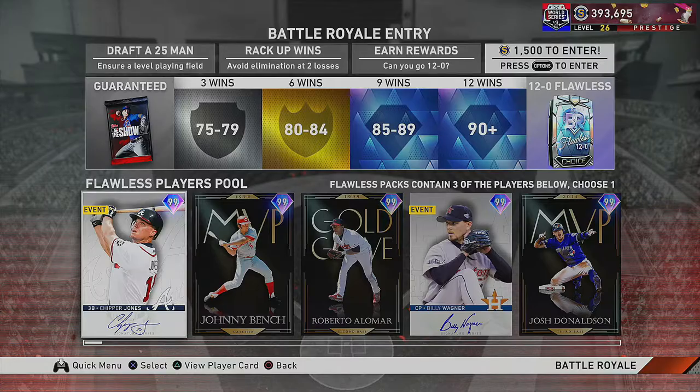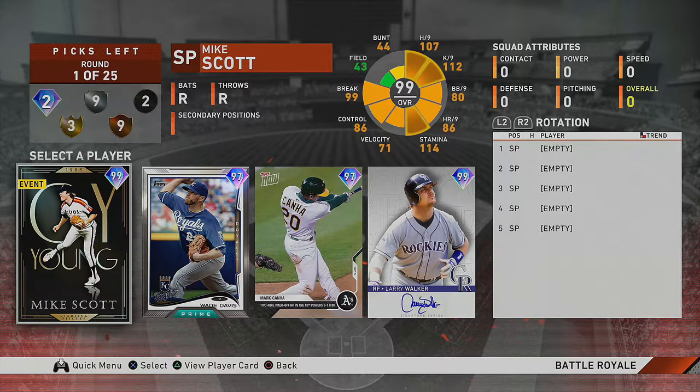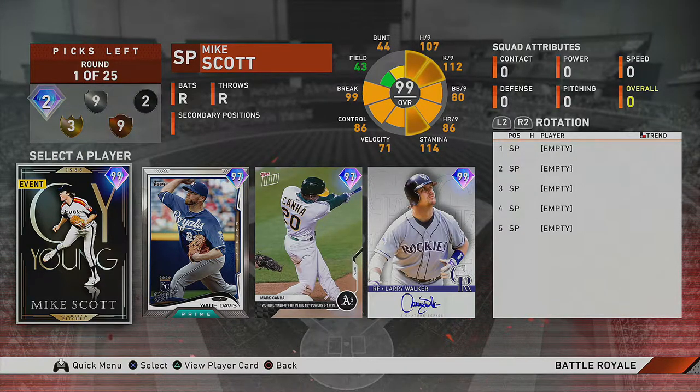Let's get to the video. First you want to enter the draft — 1500 stubs, go ahead and flush them down the toilet, but no matter what you do you get a standard pack back in return, so you're really only losing 500 stubs. We enter the draft, and the first thing I want to point out is up in the top left corner you see the diamond flashing with the number two on it.